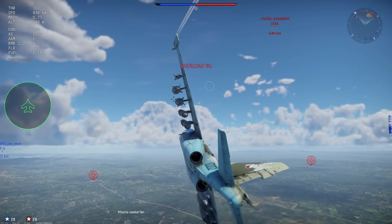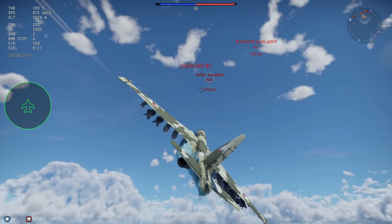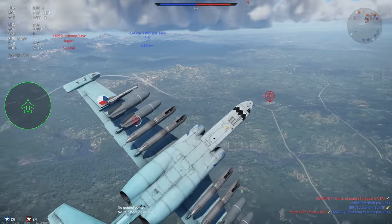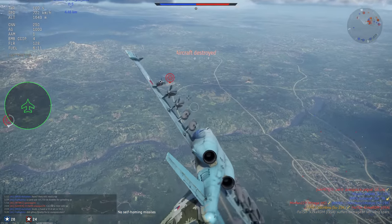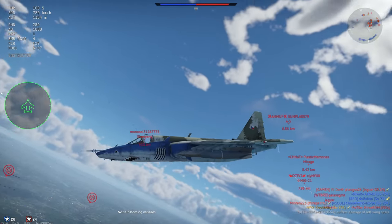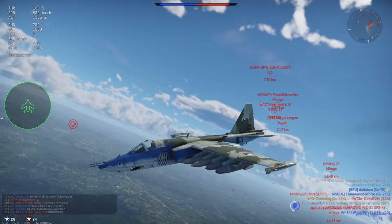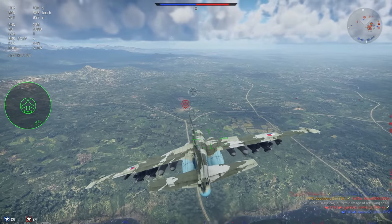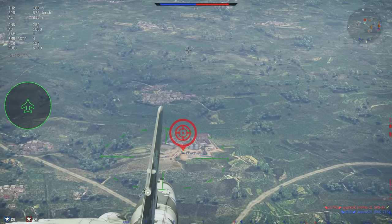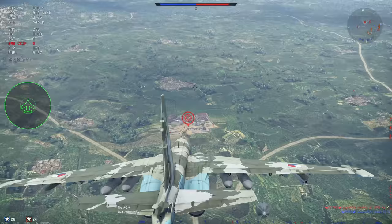For how the Frogfoot plays — in short, this plane is ridiculous. It entered the live servers at 9.3 BR only to have Gaijin change it to 9.7 BR within hours of release. I could even see it increasing once more to 10.0 BR, but we'll have to wait and see. As it currently stands, the SU-25K Frogfoot is a jack of all trades — while not the fastest plane in game by any means, it can accelerate very quickly.